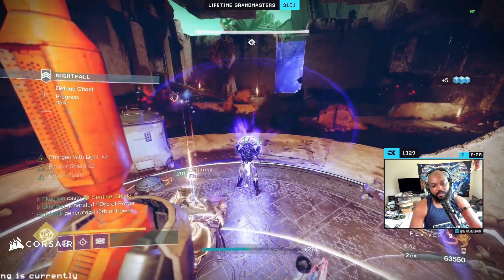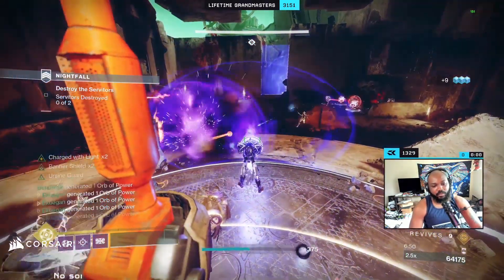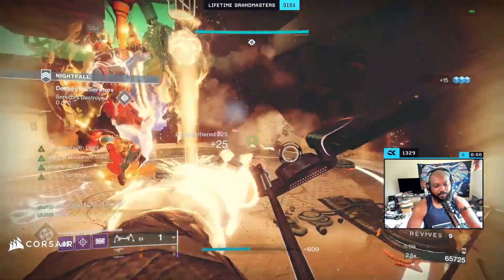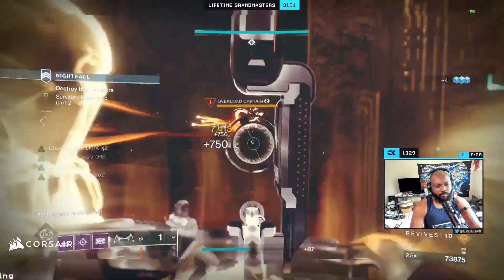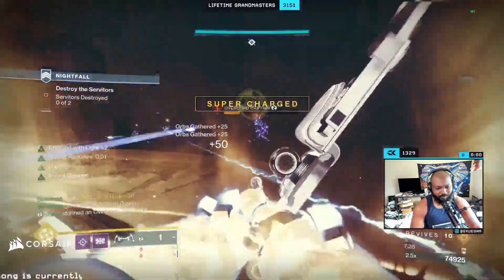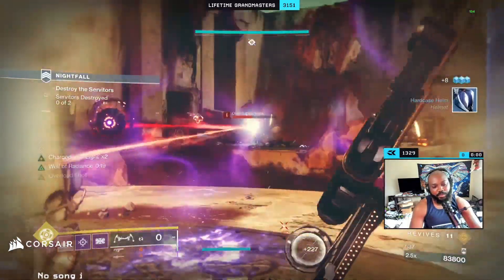I'm also making orbs for the next wall — you basically want to generate orbs for the next guy throughout the whole thing. Backing up — seven seconds on this wall. He's on the right side — he's done. That was basically the first part: get rid of those two champions, then work on these shanks.